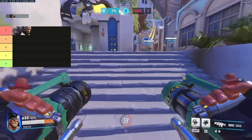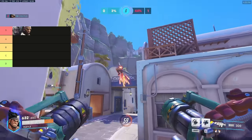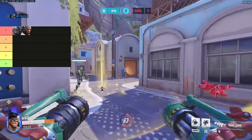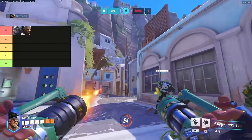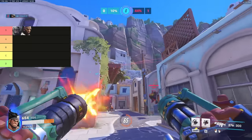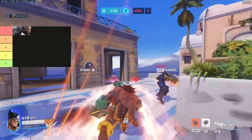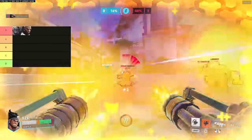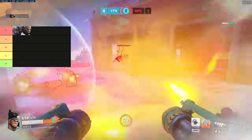The second S tier tank is Doomfist. Doomfist kind of gets destroyed by Mauga as well. Mauga will just shoot Doom through his block, can stomp Doom on the slams, charge Doom to block punches, charge Doom out of his ult and stomp him. So there's just a lot of Mauga rolling Doomfist potential. Overall, I would not recommend playing either of these two tanks against Mauga.